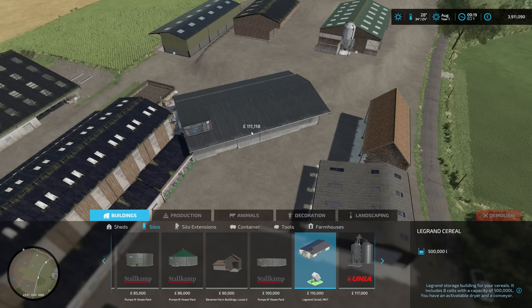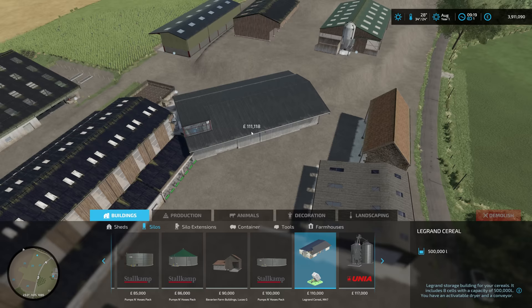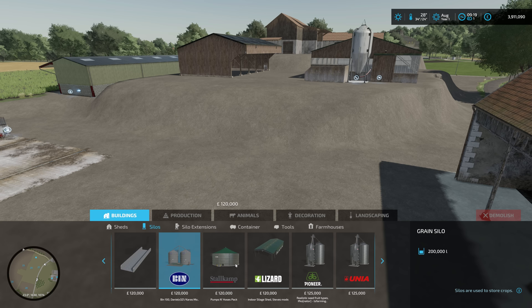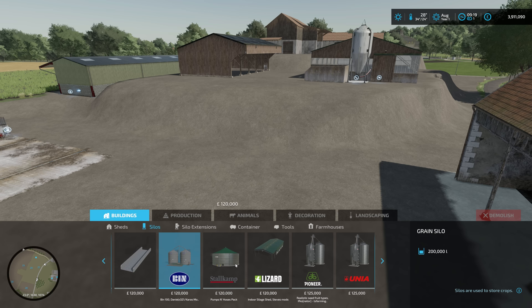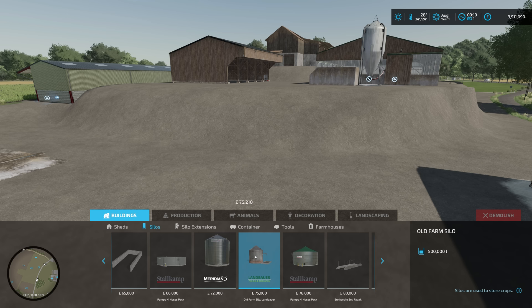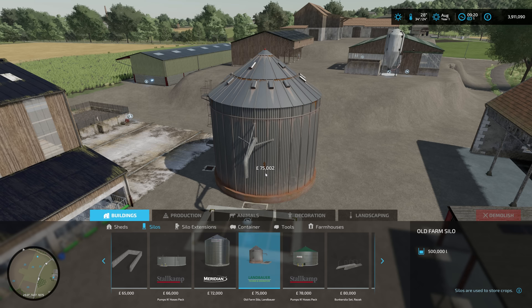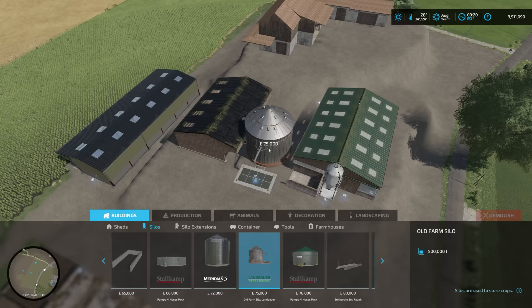I do like that for a farm silo - it's old, doesn't look shiny and brand new. There's this one here which would be pretty cool for a bit of storage. This one too - why would that not be allowed to turn it properly all the way around? It's strange. This one holds 200 - proper grain silo. Difficult choices but I think so far this one's probably my favorite.